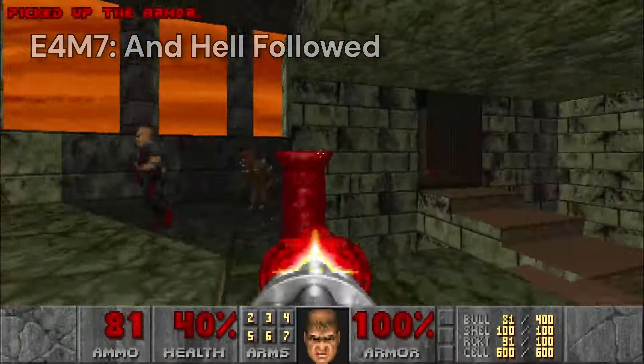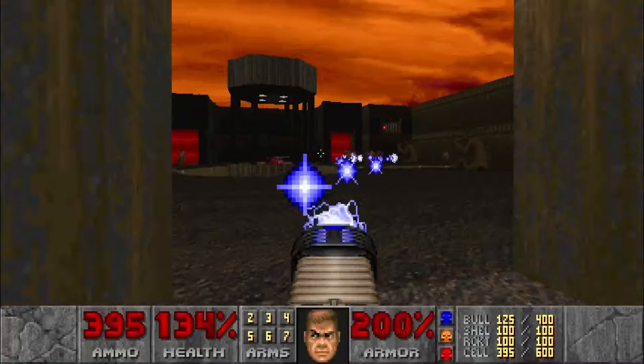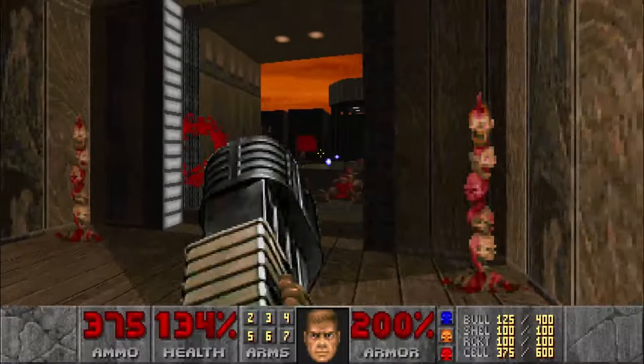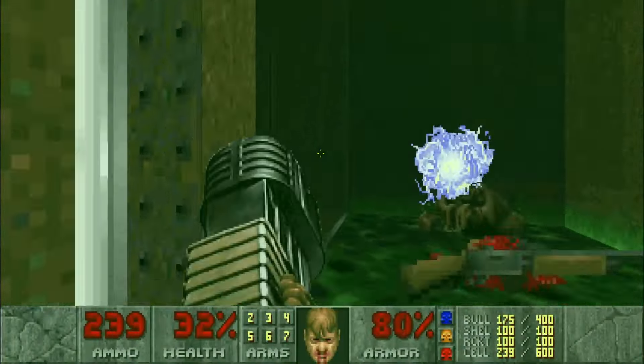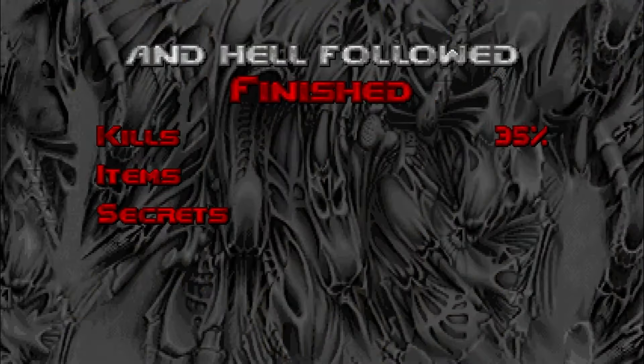Level 7, And Hell Followed, is a really fun one — a little maze-y, but not too bad. There's a big courtyard with tons of demons, great for spraying with a plasma gun. All the demons make an appearance here, and you'll have to think quickly to react to some of the devious little traps. After slaughtering everything in my path, I step on the central platform and flip the switch, bringing me to the last level.